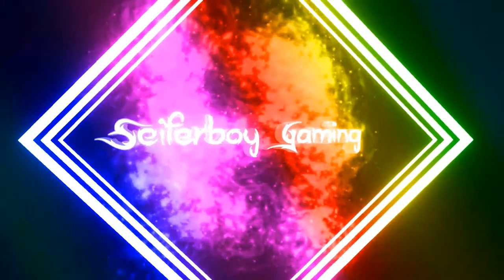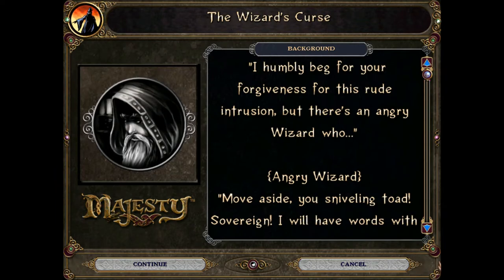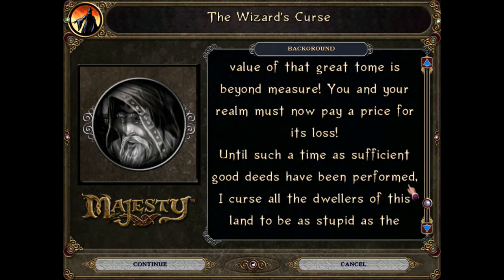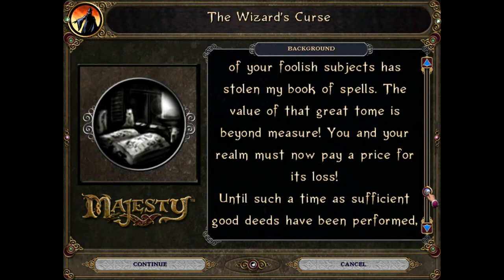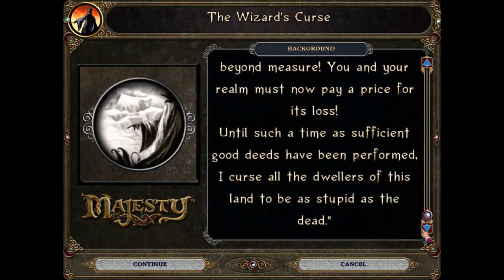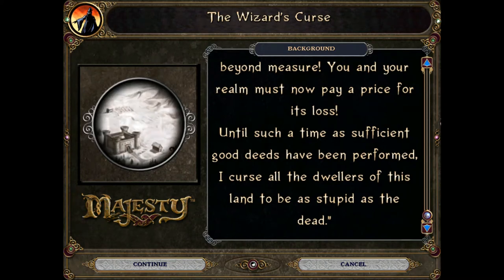I like it that way. I humbly beg for your forgiveness for this rude intrusion, but there's an angry wizard who — Move aside, you sniveling toad! Sovereign, I will have words with you. Under your lawless rule, one of your foolish subjects has stolen my book of spells. The value of that great tome is beyond measure. You and your realm must now pay a price for its loss. Until such a time as sufficient good deeds have been performed, I curse all the dwellers of this land to be as stupid as the dead.